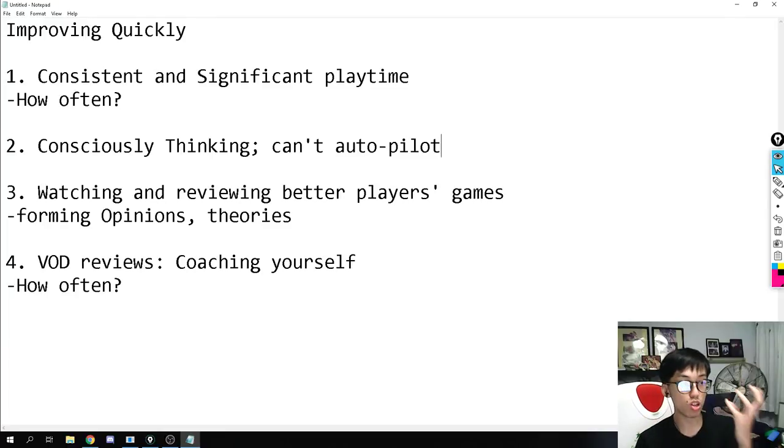The only way to improve is to consciously think so you understand when you're wrong. If you autopilot, you finish the game and can't remember how many times you died, whether it was good or bad — you just blank through it. Make sure every ranked game you are in 100% try-hard mode. It gets mentally draining, so if you're drained, take a rest — but never half-effort your ranked games.